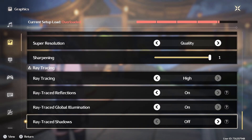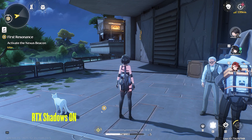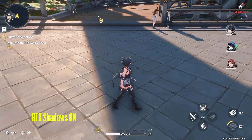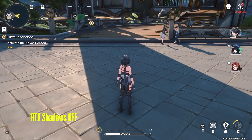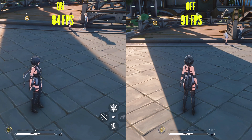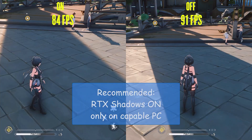The last RTX setting is ray trace shadows, which adds proper shadows in the distance and also adds soft shadows to objects that are far away from the shadow itself. Here is an example of distant shadows applied on a far structure, and here is an example of a soft shadow from a tower compared to the sharp shadow without it. Luckily, performance-wise this setting was not very demanding like the other RTX settings — I lost 7fps by enabling it, so I would recommend setting this to on if your system can handle it.